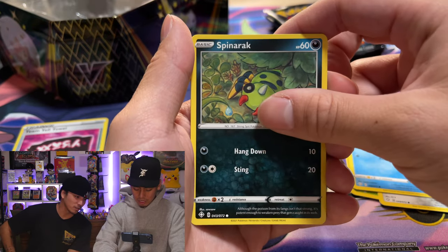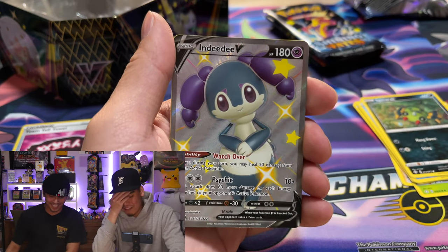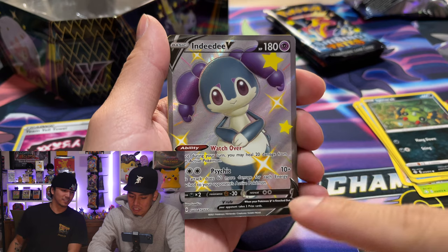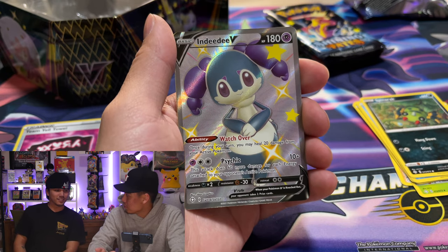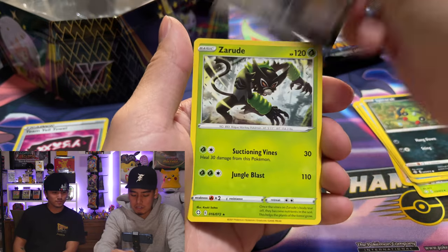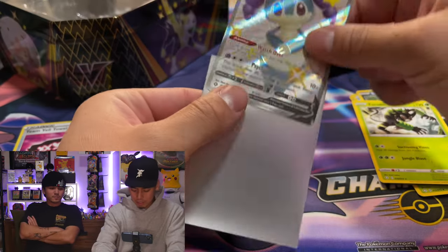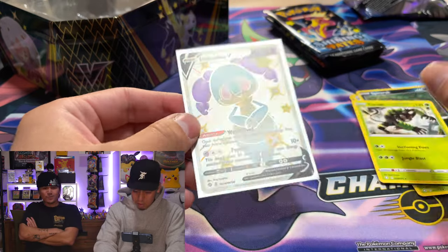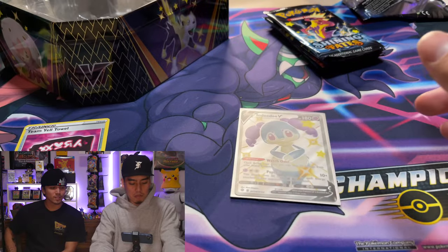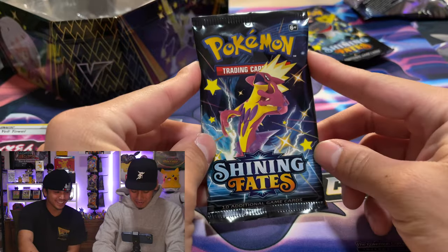Can we get a shiny? Oh — shiny Wooloo! It's funny because if you're used to opening Champion's Path, seeing that card in the bottom slot like this, that's normally the only card like that in Champion's Path. But here it's not what you want. We'll take an Indeedee V though — I actually pulled this in my Shiny Star V opening as a secret rare. We can do better, we've seen a lot of these.